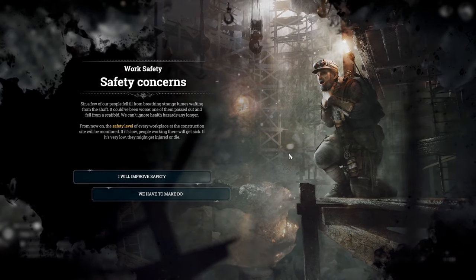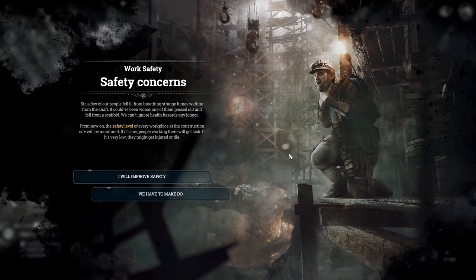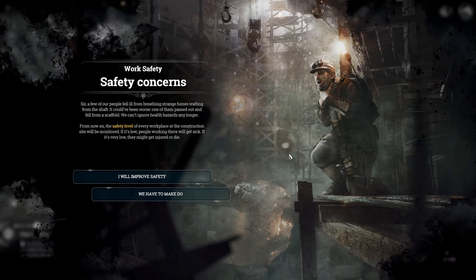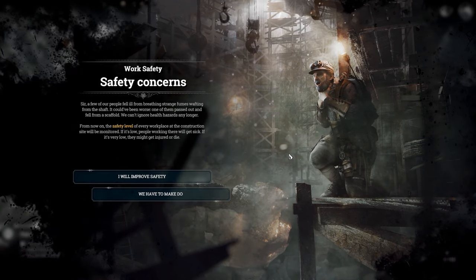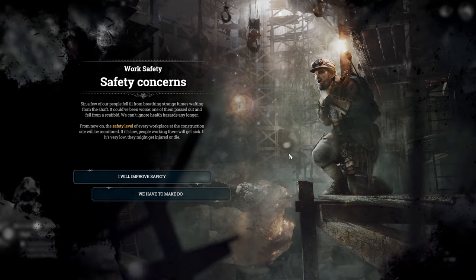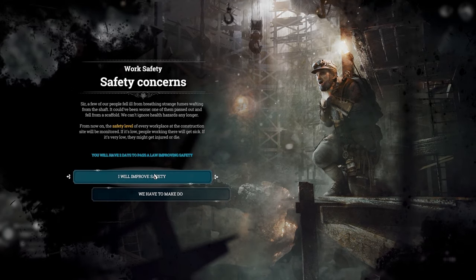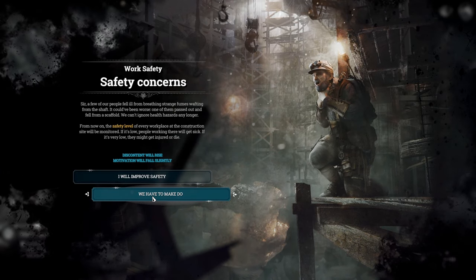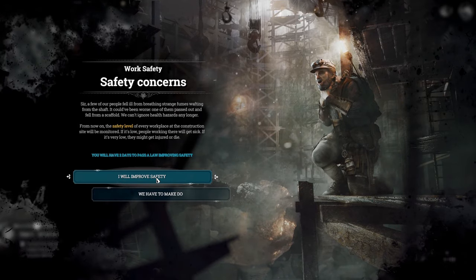Work safety concerns — a few of our people fell ill from breathing strange fumes wafting from the shaft. One of them passed out and fell from a scaffold. We can't ignore health hazards any longer. From now on, the safety level of every workplace at the construction site will be monitored. If it's low, people working there will get sick. If it's very low, they might get injured or die. We have two days to pass a law improving safety or make do.